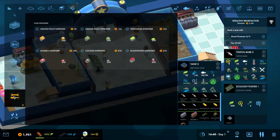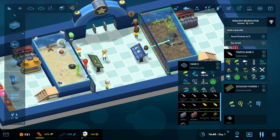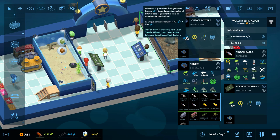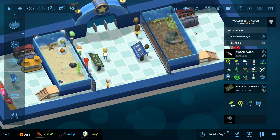With that excess money, we can actually afford our science poster for our other tank. Look at this thing — 10 prestige, 500 science. Why? Because there are 10 different unique care requirements: Shoaler, Bully, Cave Lover, Rock Lover, Greedy, Nibbler, Plant Lover, Active Swimmer, Open Space, and Plant Destroyer. These fish are a handful, but the science poster is rewarding us for that. Now we have two pretty powerful posters here, and this ecology one is going to get even more potent as we add more and more species to it.